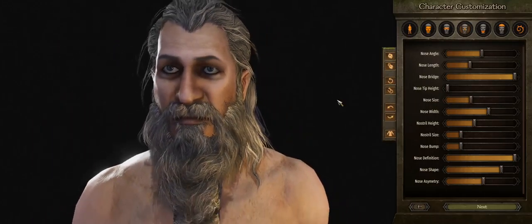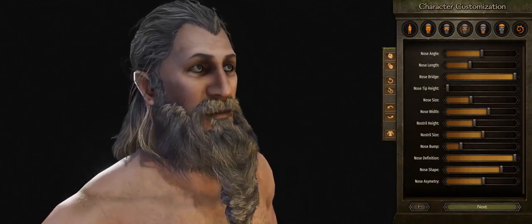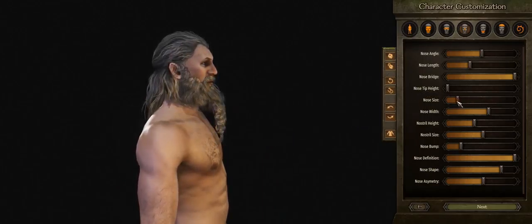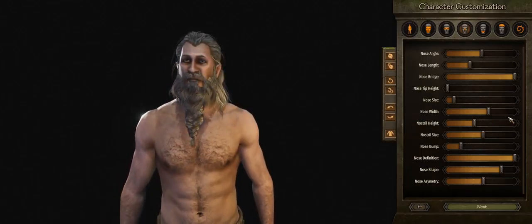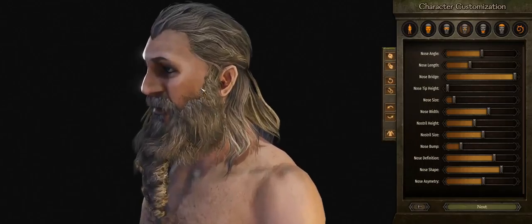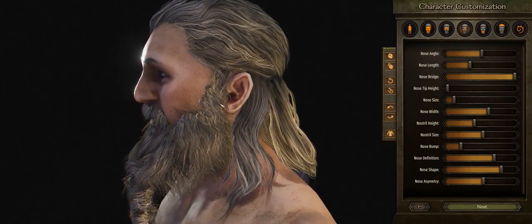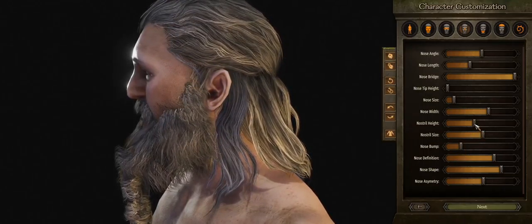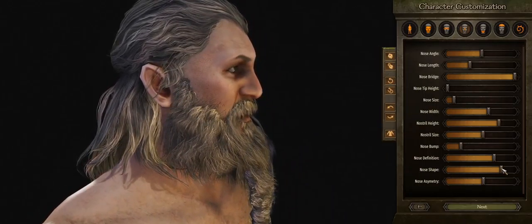He looks like he's got quite a very thick nose. Nose size — there we go. Nostril size, we're going to give him a bit extra. The nose looks massive but let's check. That is actually perfect. I'm looking at this nose and his nostril is a little bit higher up, so we can get the nostril height up. Let's put on high definition quickly.